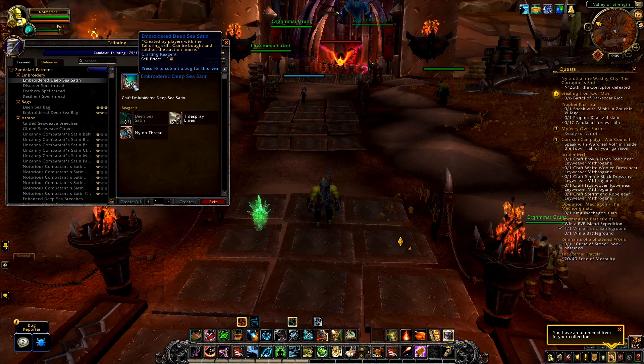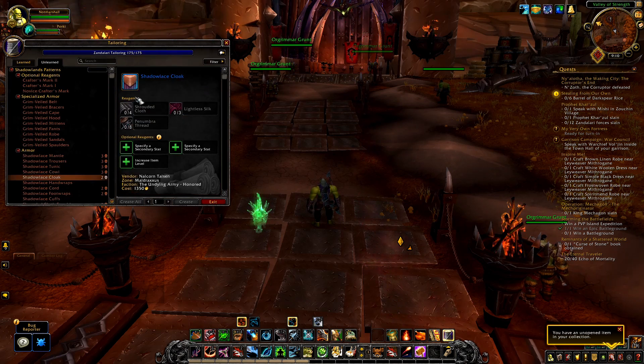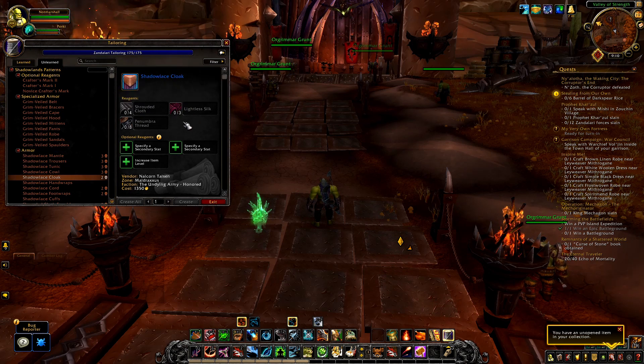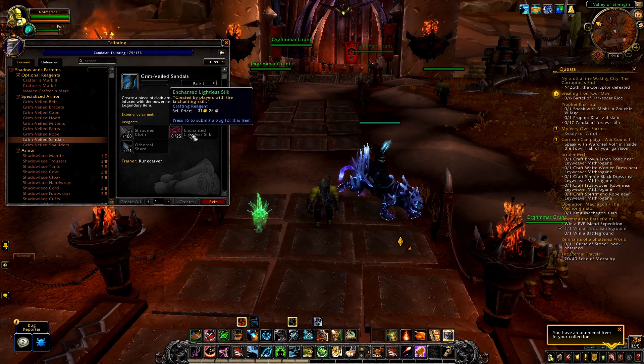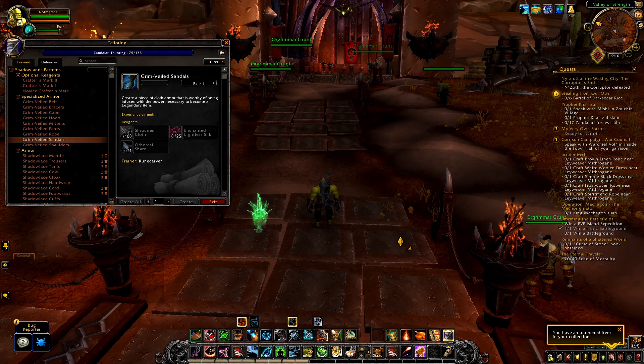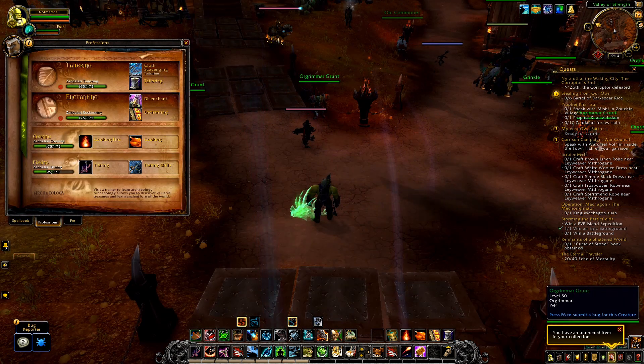Shadowlands is following the same system, so we'll have the common Shrouded Cloth, the rare Lightless Silk, and the crafted Enchanted Lightless Silk. But this is where the first of the changes comes in — BFA tailors were able to craft Embroidered Deepsea Satin to use in their own recipes, but in Shadowlands, Enchanted Lightless Silk is crafted by enchanters.